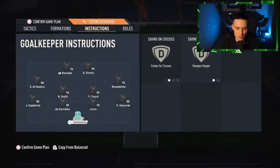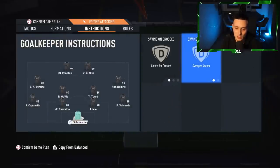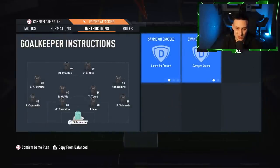The instructions are as follows: the keeper is on Sweeper Keeper and comes for crosses — I've had him on that the whole week. To be honest, I don't really notice it that much. I did this in ECL because people are always crossing to the back post. If you feel more comfortable going balanced, then please do.